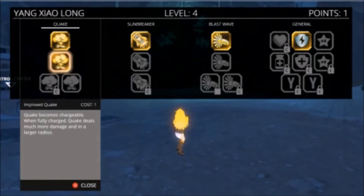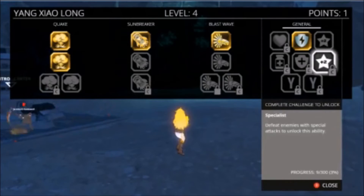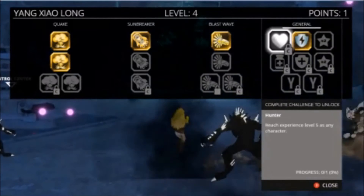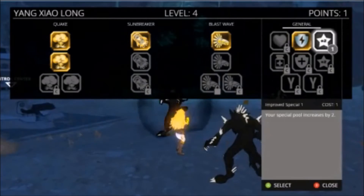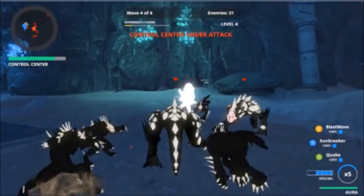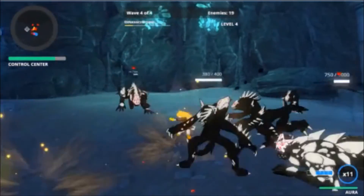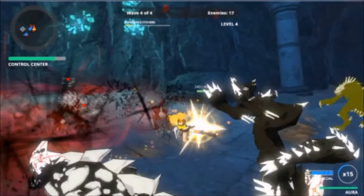I'd like a lot more characters to start showing up, but I feel like everyone on the Reddit forums is saying 'what about all these extra characters' and I'm like, could you please get the first four characters working first. It's still an alpha, after all.